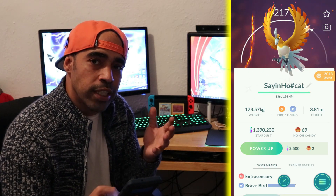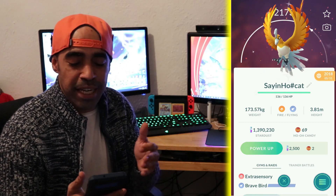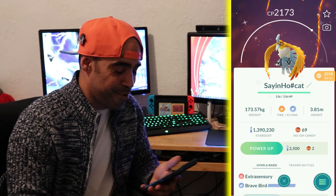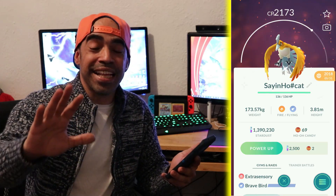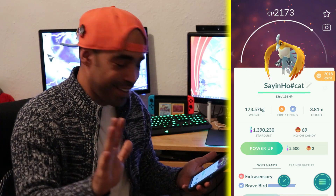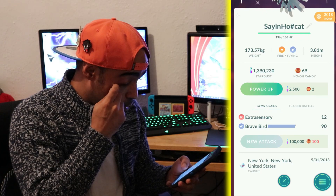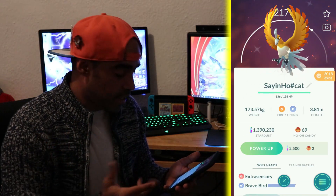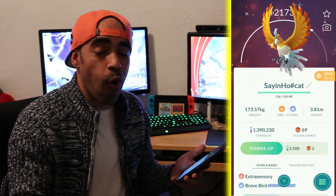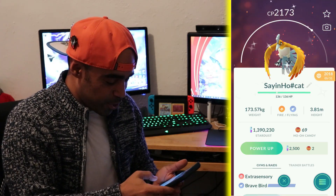We got Blazikens, Torchics. This one right here we caught with the royalty couple — Kat and Hugo Valentine. We were in the car doing raids and stopped for this shiny. I call all golden shinies 'Super Saiyans' because of the gold hair. So we called it Saiyan Ho — and then it's coming back to me now: she had 69 candies. Saiyan Ho, get it? Shout out to Kat and Hugo Valentine, you guys are amazing, much love.